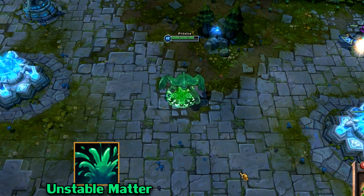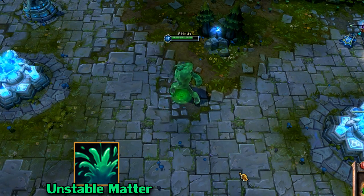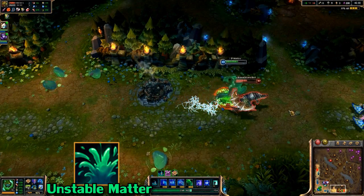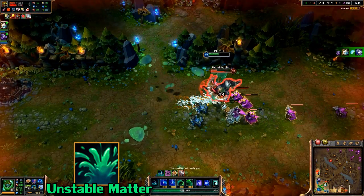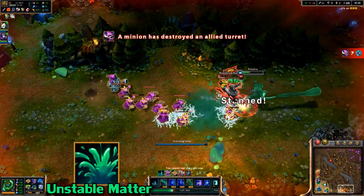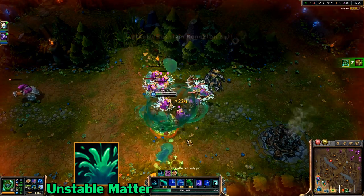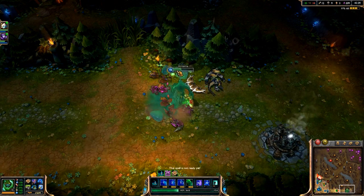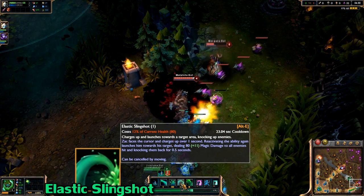The W is called Unstable Matter, and it is a short cooldown ability that deals a flat amount of damage around Zack. Flat means it doesn't scale with either AP or AD, however it also deals a percentage of the enemy's maximum health as damage, and that does scale on AP. The strength of this ability comes from its low cooldown — you will be spamming this in teamfights to slowly tear down enemies' HP when they're around you, and when you're doing that you'll be proccing your passive, so the ground will be filled with extra HP for you to pick up.